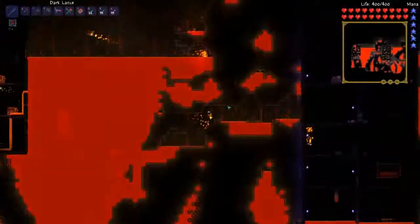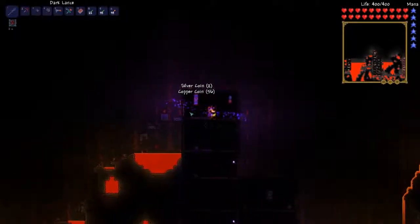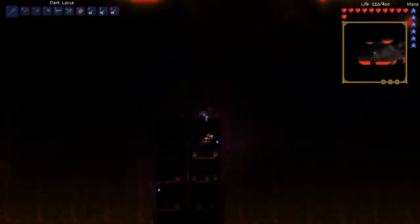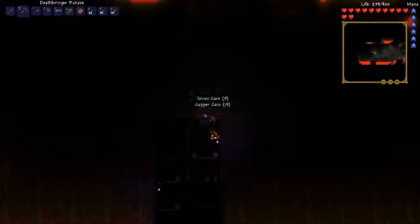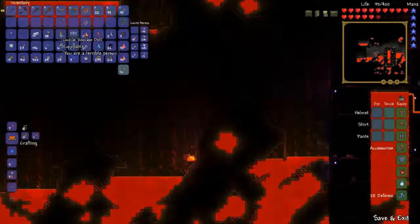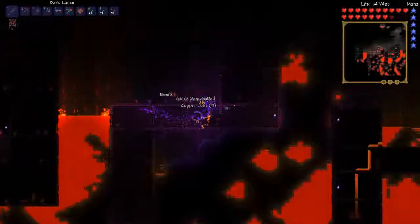Let's get out of here before the effects wear off. I'll search for some more shadow chests and then go back to the surface to craft. I found another shadow chest — it's another Dark Lance. Too bad I already have one. We got a Voodoo Demon and the Voodoo Doll, so now we have that. Perfect — another Voodoo Demon. Then we can have a second chance if we need one.